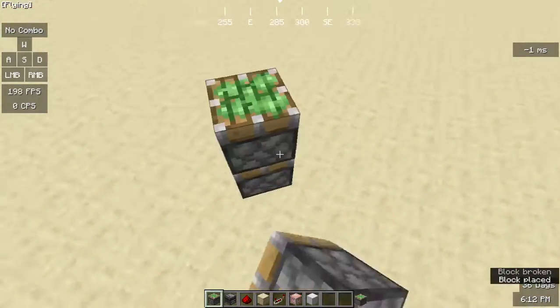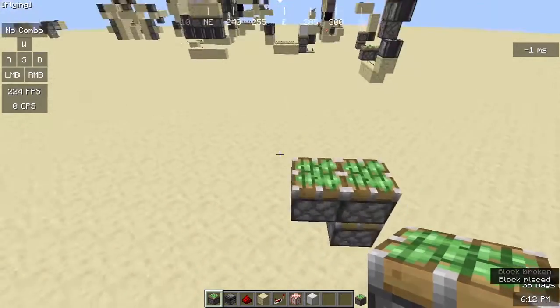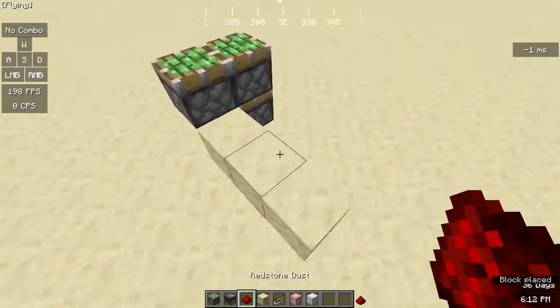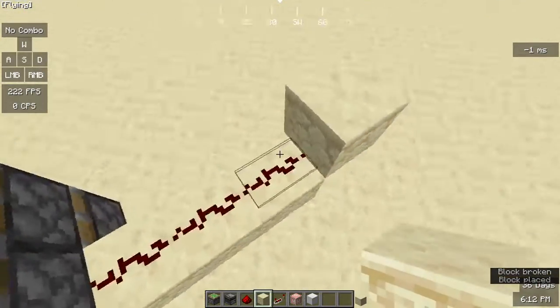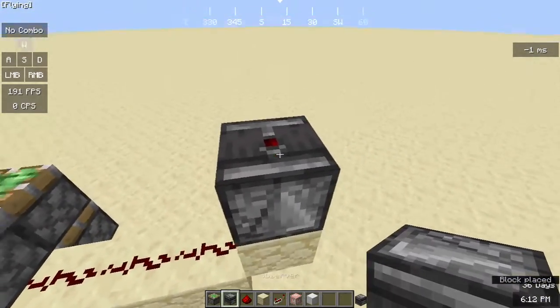The first thing you're going to do is place down two sticky pistons like this, put one on the side like that, then line up three blocks like this, place the redstone dust in like so, and then place a block right here.